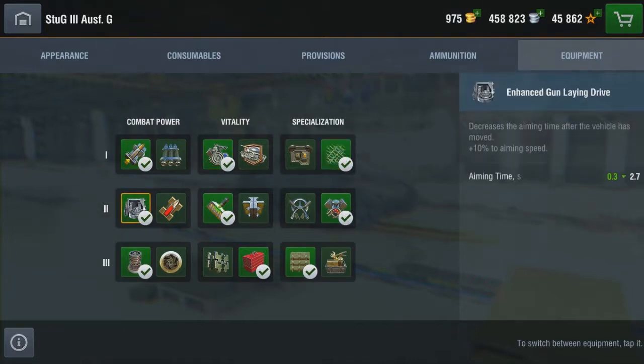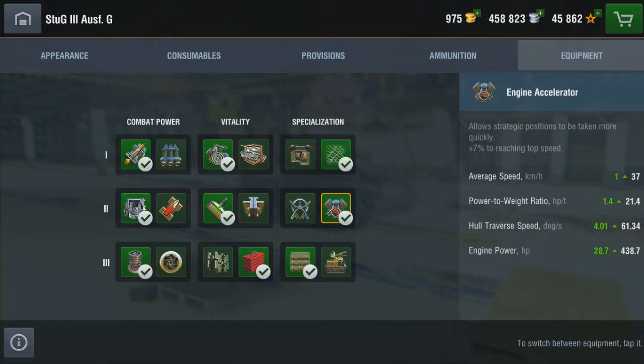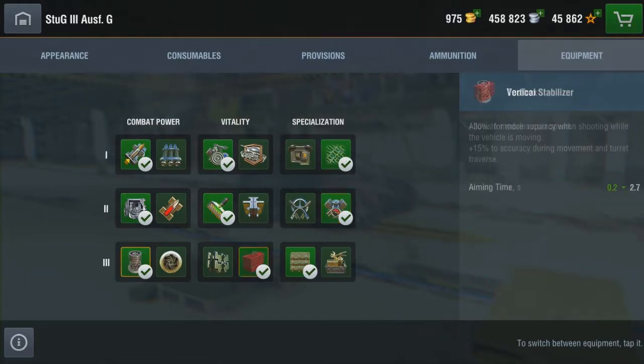For equipment you take the gun rammer, improved modules, camo net, gun laying drive, more armor, engine accelerator, vertical stabilizer, toolbox, and faster consumables.